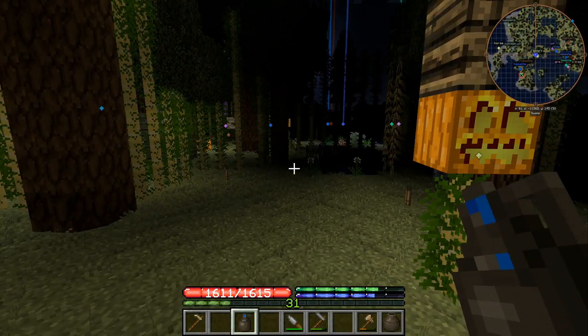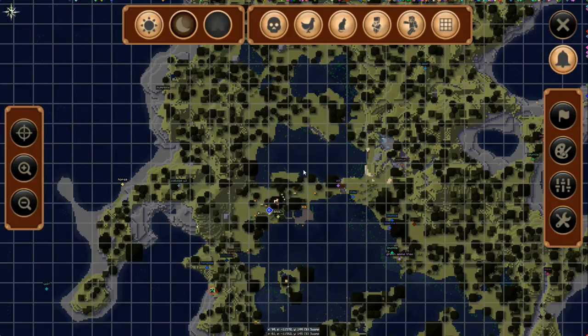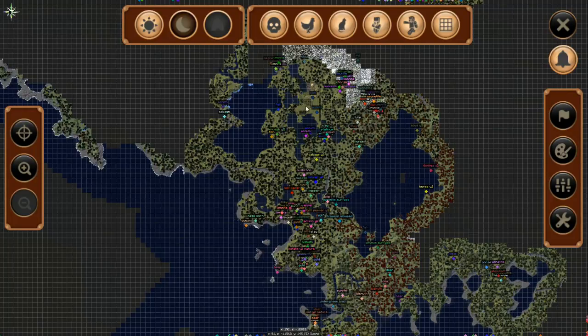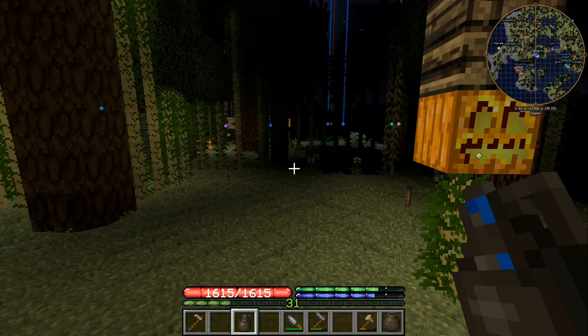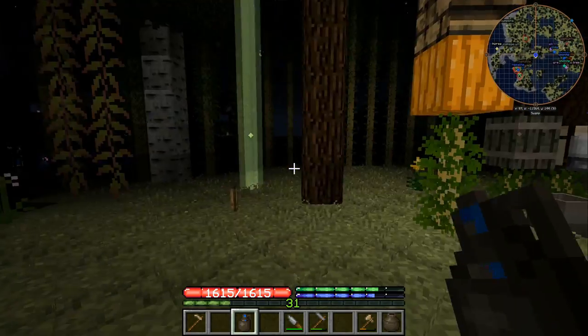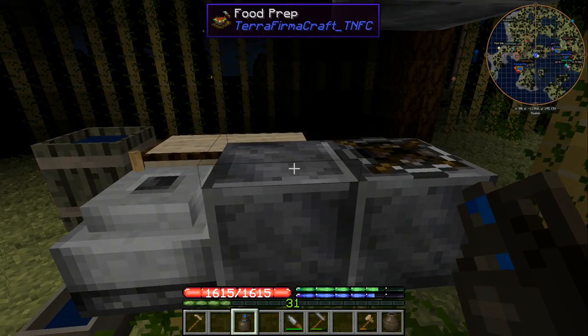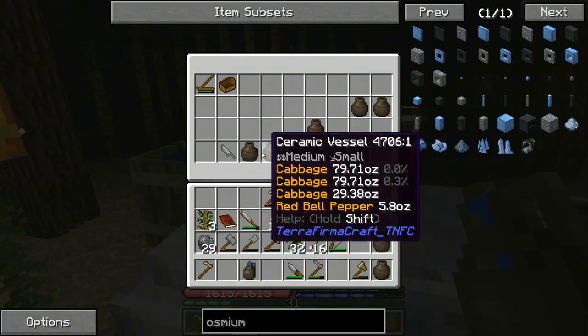I'll tell you what's going on here. I have a new base, and it is located down here south of the joint base that we had — the one that's up there. So I made my own little base down here. Got it kind of covered like we did in the other one with some bamboo. I've got my quern set up, I've got a food prep, some fire pit, and I've got lots of food coming in here.